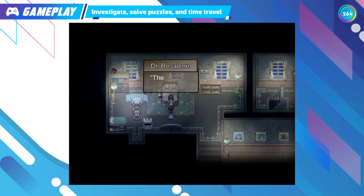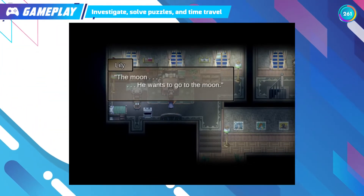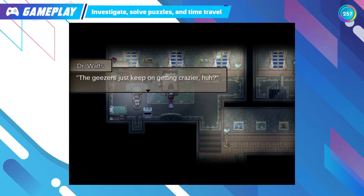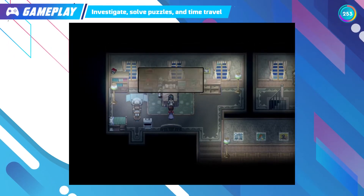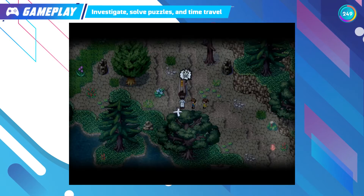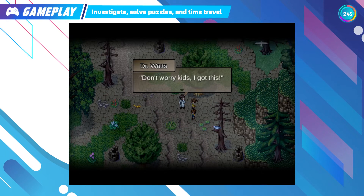To the Moon is an RPG that emphasises its narrative. The gameplay is mostly about exploring and having conversations with NPCs to find clues that might help Johnny reach the moon as he wishes. Occasionally you'll be given options of what to do next; however, your choice won't affect the main narrative, but will only reveal additional stories or jokes.